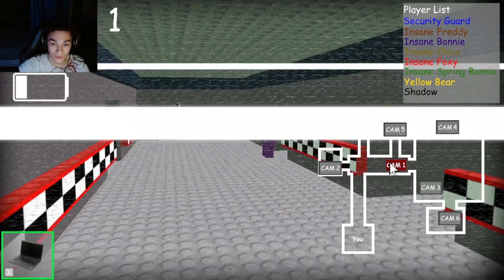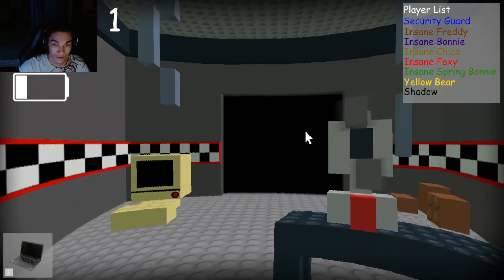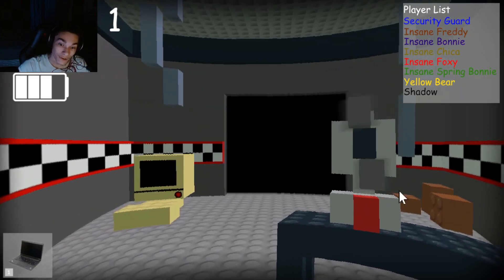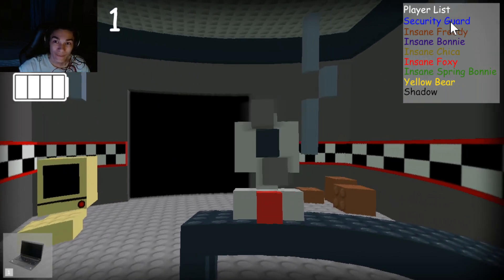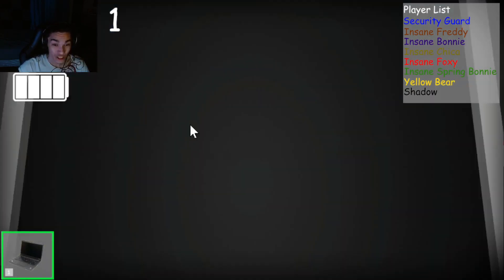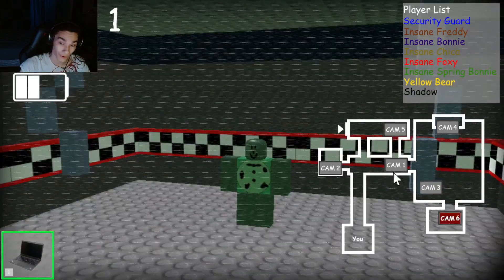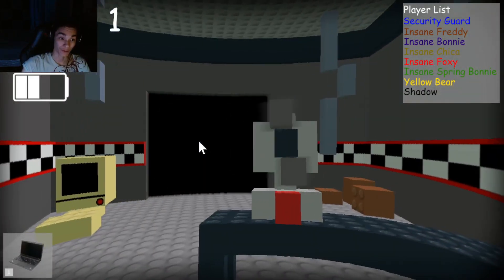Chica is there — good, good, good. I like to see Chica there. I don't want any animatronics getting closer. I don't know what this fan does. So we got me as a security guard, Insane Freddy, Bonnie, Chica, Foxy, and then Spring Bonnie, Yellow Bear, and Shadow. I'm assuming it's either Shadow Freddy or Bonnie — I don't even know, but we got a few characters in here.